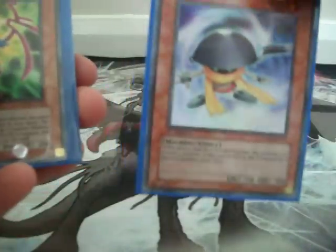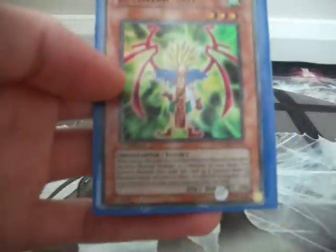Then I got a trade from GreatSage90. He sent me a Common Junk Synchron, Ultra Tuning Ware, and a Super Eccentric Boy. I'll be sending your stuff out today or tomorrow if I don't get time.